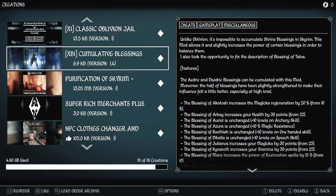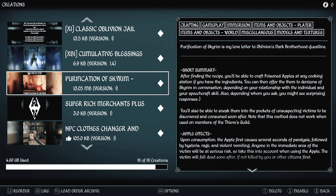Cumulative Blessings is exactly what it sounds like — now you can have multiple blessings and their attributes activated at one time, both Daedric and Aedric. Purification of Skyrim will allow you to have poisoned apples which you can put into anyone's inventory and it will have adverse effects on them, with a variety of effects. This was used in previous games for things like Thieves Guild quests.